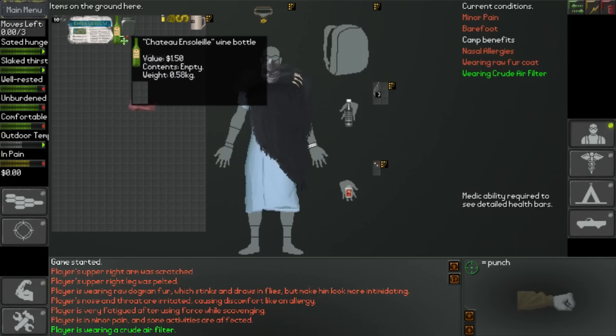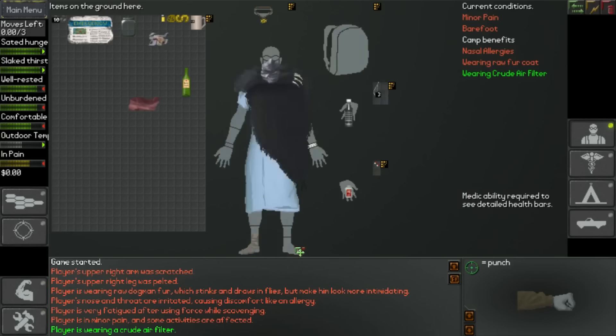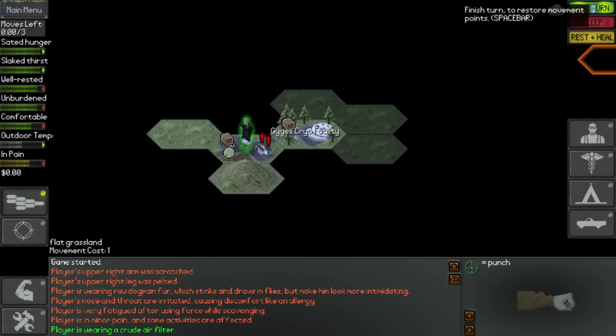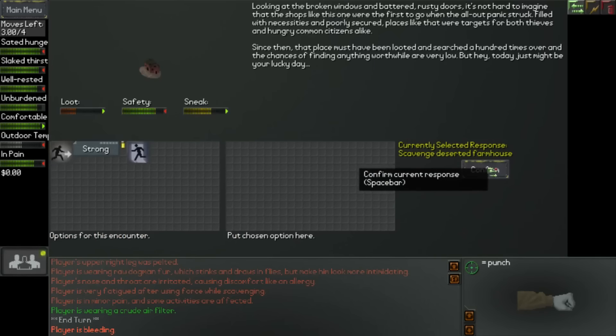We've got another wine bottle as well - I'm not going to bother with that. I think you can actually put rags on your feet now as well, which is pretty good, so we can make some shitty rag shoes. Unfortunately we've got no bag, so I'm just going to keep scavenging in this area. We've got a frail dog there I think. Okay, let's have a look in this deserted farmhouse.